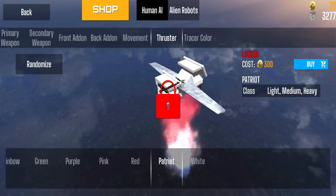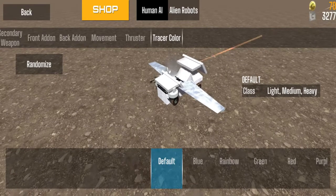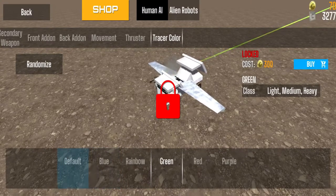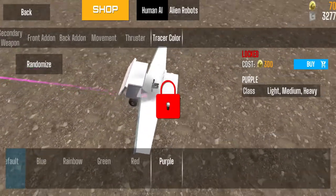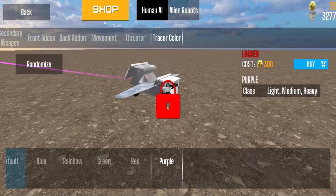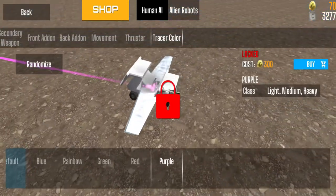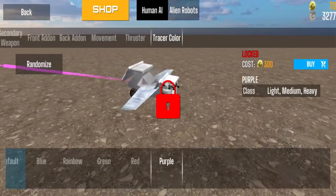The patriot thruster also looks pretty nice. You also have the Tracer Color — when you're shooting, you get options like orange, blue, rainbow, green, red, and purple. Definitely a lot of options you can spend money on to help the developers out. Why not spend some money on a game that's actually fun? You'll be supporting the developer, the game, and the community.